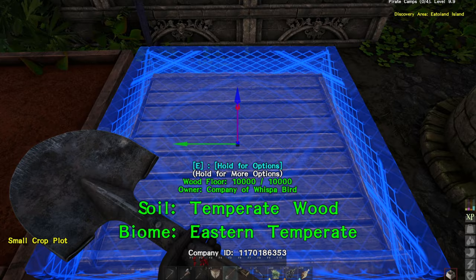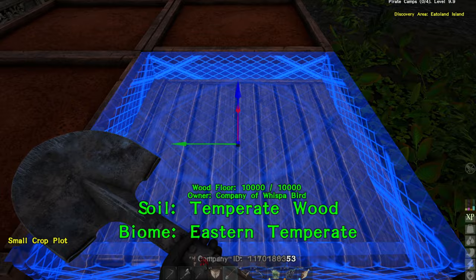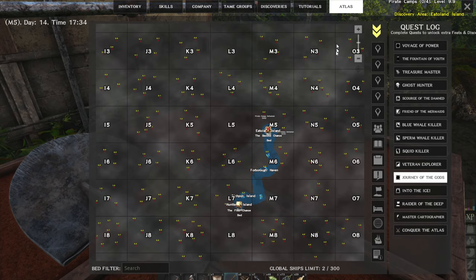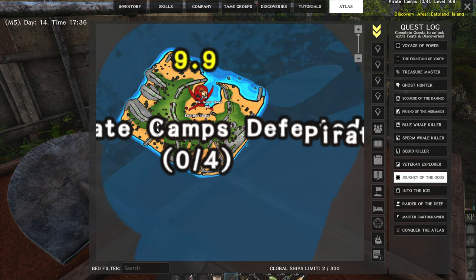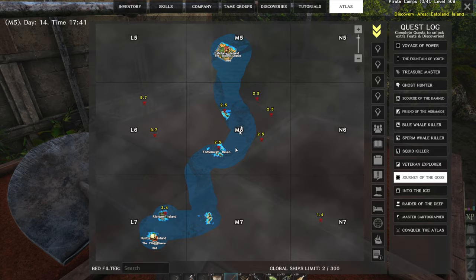There are tons of seeds that you can collect around the world, which I'm gonna have to go and do. So far I've only found rice and wheat. This island is in M5 - I'll show you on the map. It is this huge temperate island and it does have wheat on it. We found rice over on the Freeport island. So those are the only two that I found so far, but of course planning on finding more.